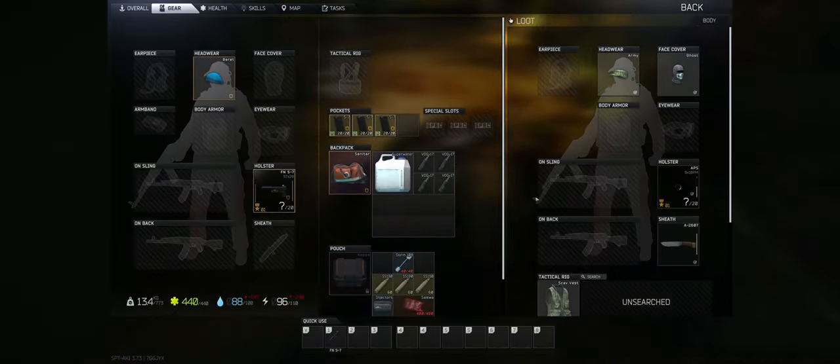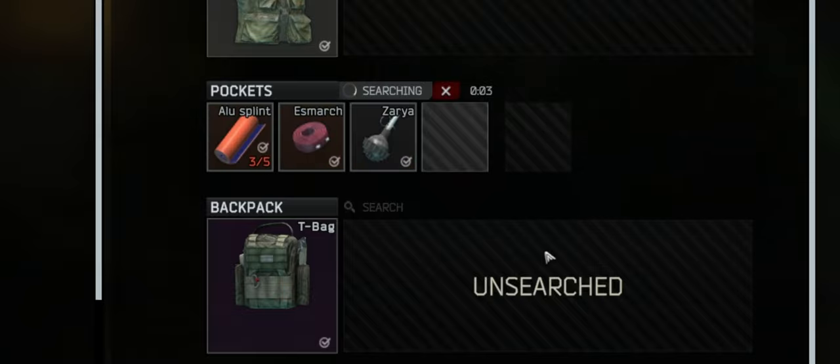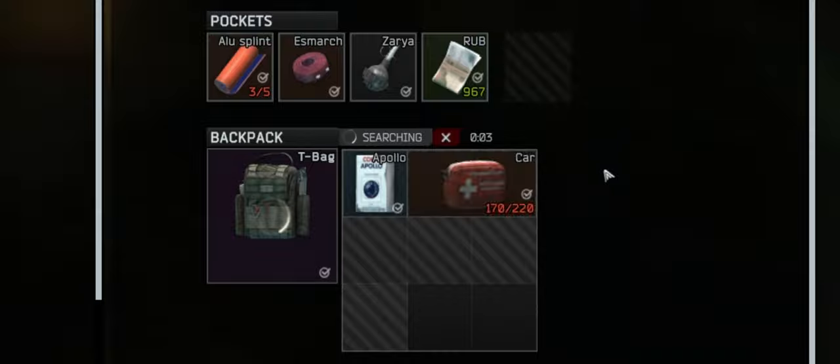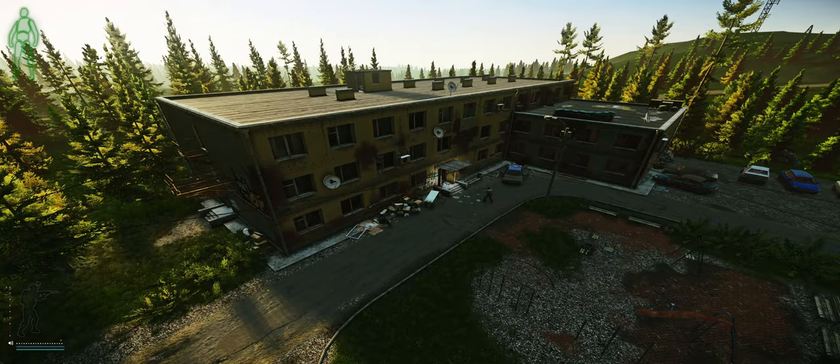So you just kill a scav and run up to him. This key doesn't have a static spawn, so it's one of those keys you can't really grind for. On your loot runs, just make sure to check jackets and filing cabinets, and whenever you kill a scav, check his pockets. They're not always full, so it could just be one or two items — that's pretty quick to search.